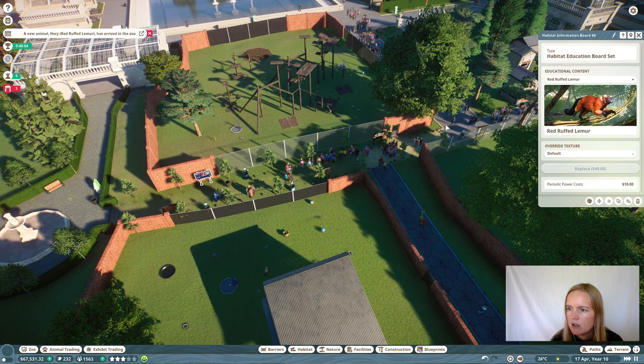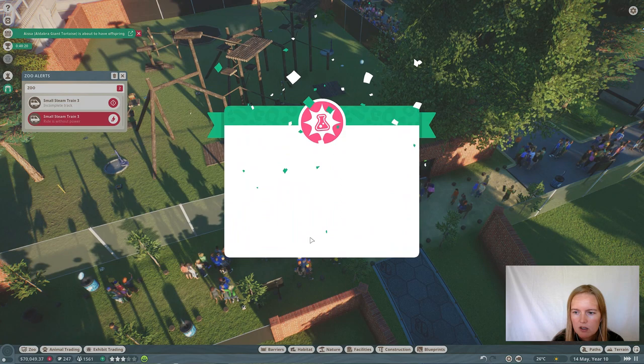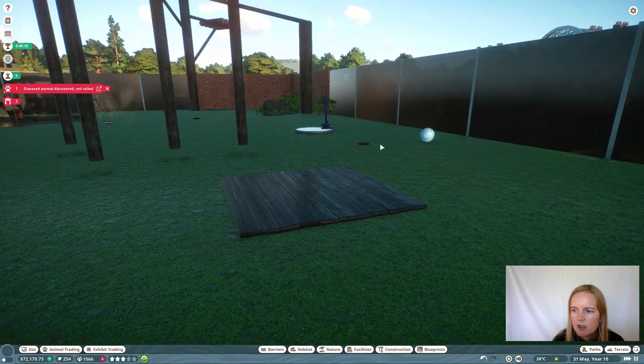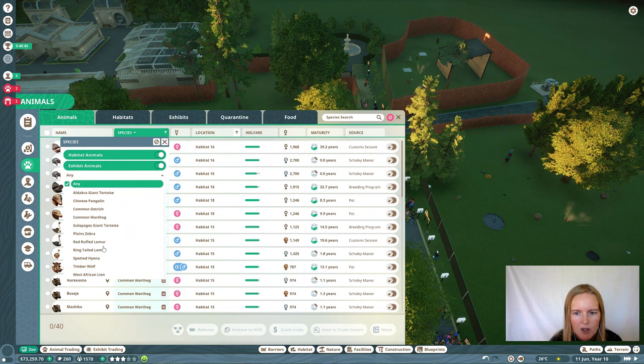Don't forget to adjust some of these boards and speakers to the new species. Tickets are underpriced — get them up. I saw something about a hyena being mature — that's what happens when hyenas mature, they'll start fighting their parents. It's not just humans, it's animals too. Just release the mature one to the wild.